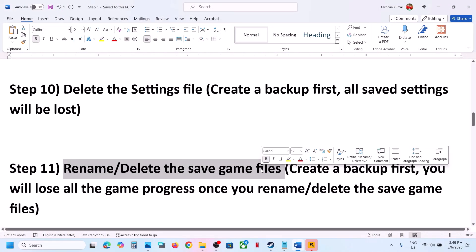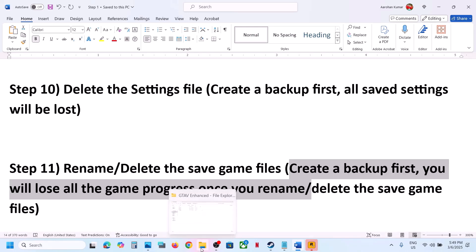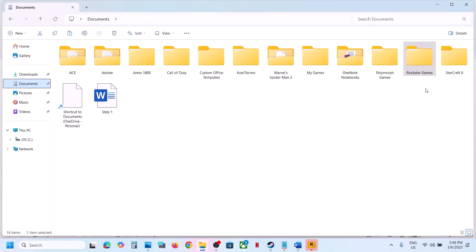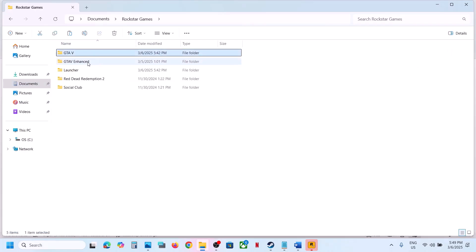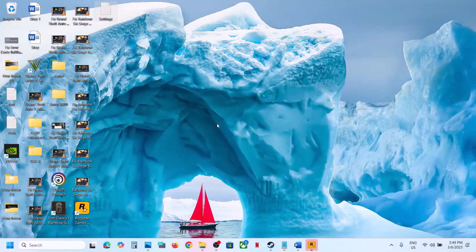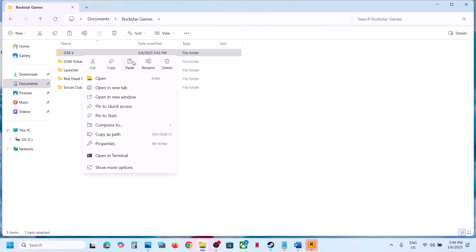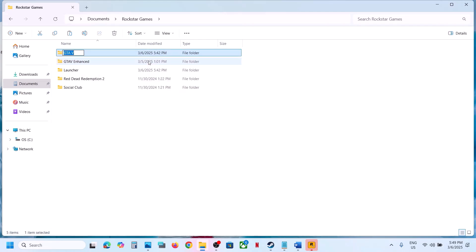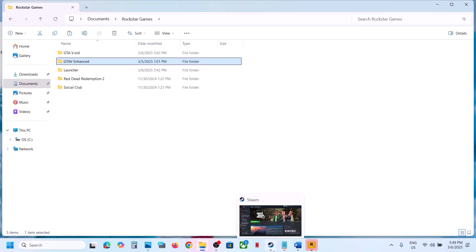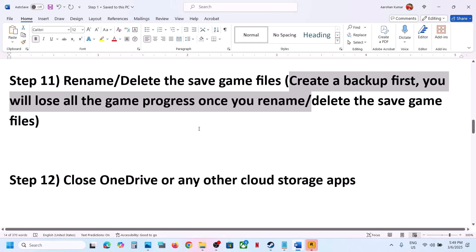The next step is to rename or delete the save game files — create a backup first, because you will lose all game progress and have to start from scratch. Go to the Documents folder, open the Rockstar Games folder. Right-click the Legacy or Enhanced folder, copy it, and paste to the desktop as a backup. Then rename the folder by adding '.old' to the name, or simply delete it, and launch the game. You can do the same with the Enhanced folder. Since you have a backup, you can always restore it.